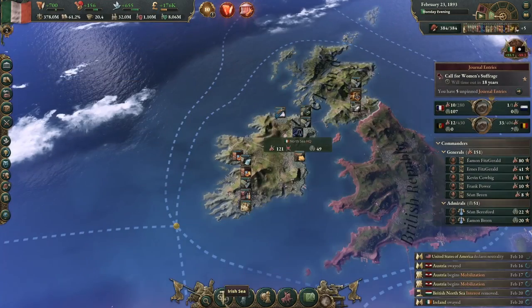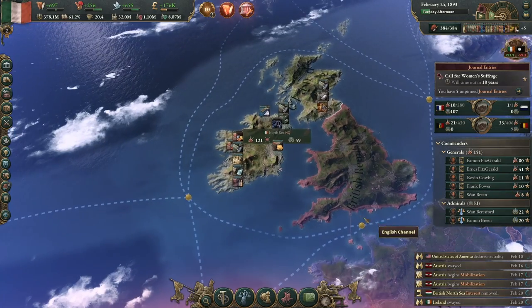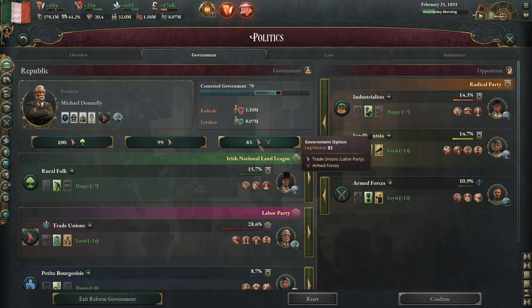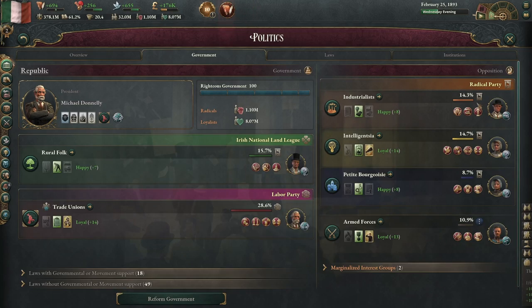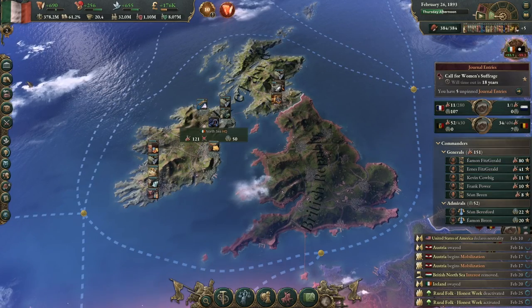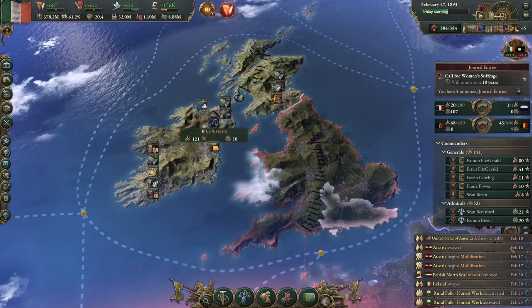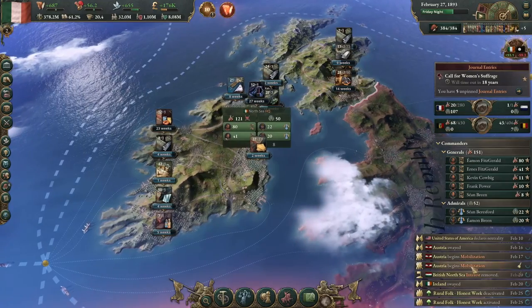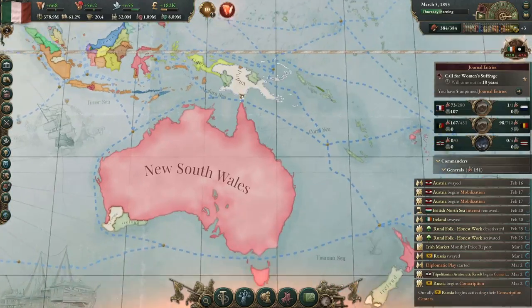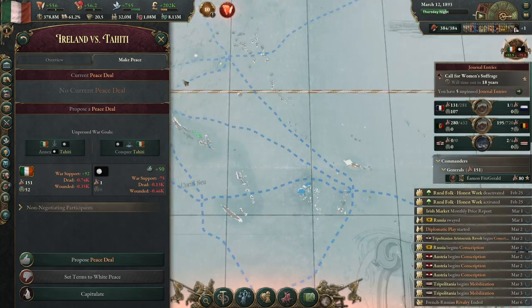I'm going to stop the Greener Grass campaign — I just don't think we need it anymore; we have plenty of people there. I'm going to go with this maximum legitimacy government, and then use that authority to boost the industrialists, because I want them to get in power so we can start to push for free trade. With our economy being kind of small but well developed and exporting a lot, that can help us out.